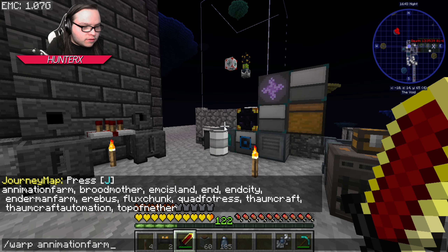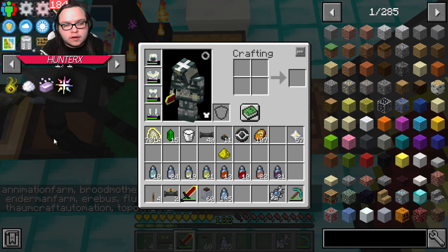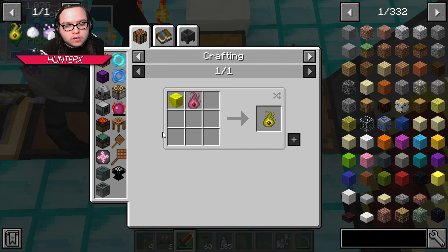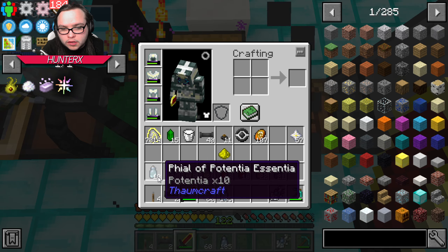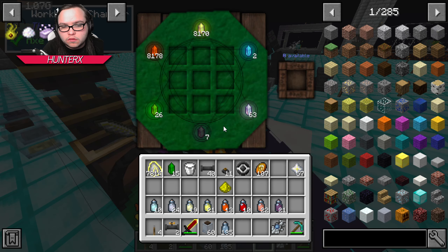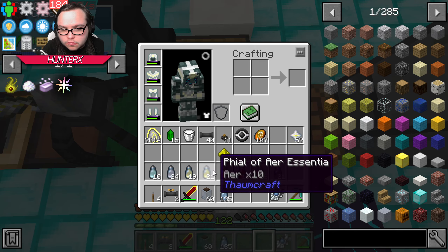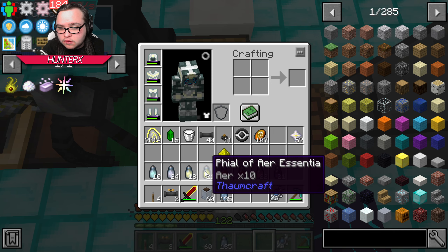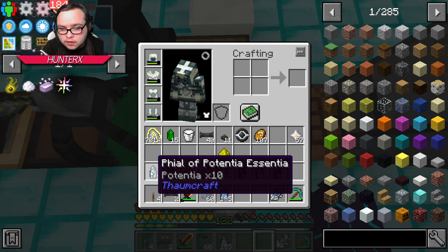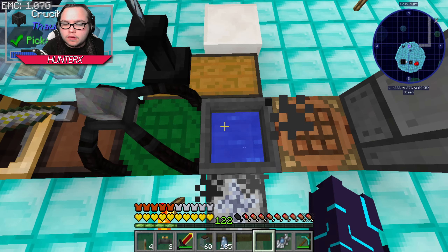And yeah, with that being said, we're gonna go ahead and make our first catalyst here. So to make niter we're going to need 10 Potentia, 10 Ignis, and 10 Lux.